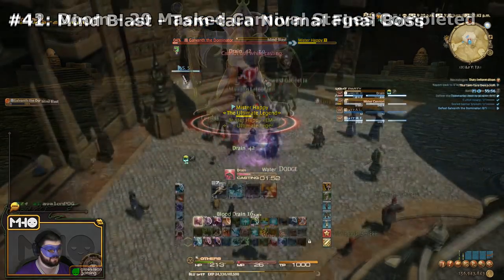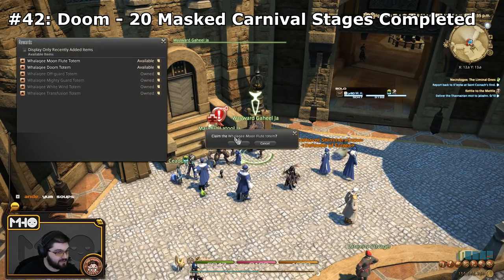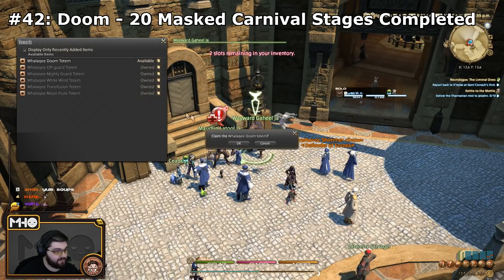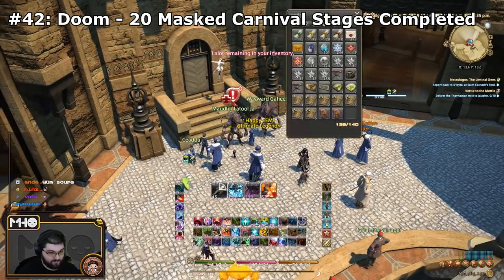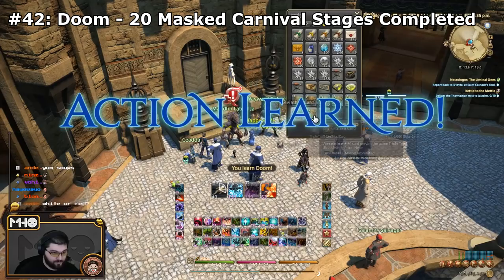Next up is the final Wallachy Totem skill: Doom. You learn this from clearing 20 stages in the Masked Carnival, and it does exactly what you think it does. It works on a surprising number of enemies and open world FATEs, so expect to have a little bit of fun with this one.